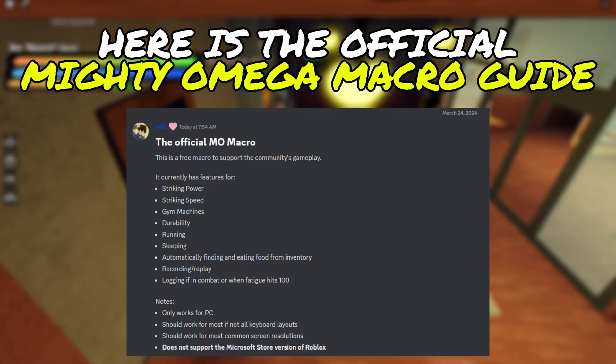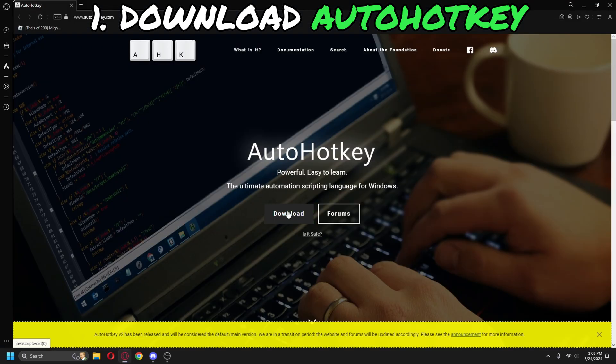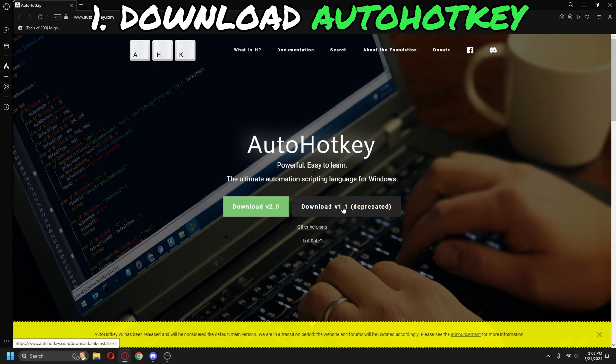Here is the official Mighty Omega macro guide. First, download AutoHockey — I will leave a link below. Choose V1.1.